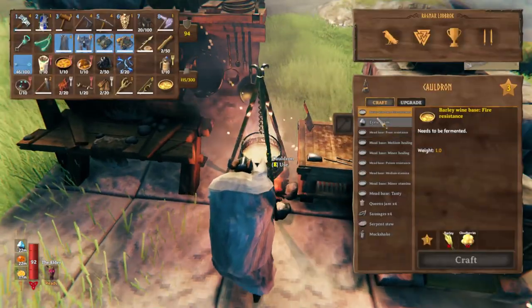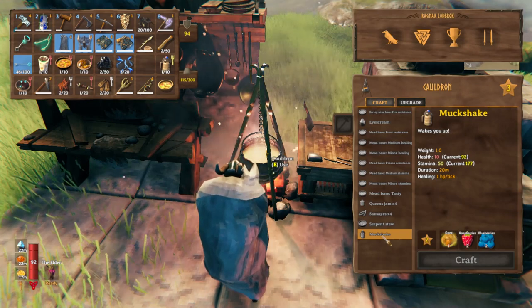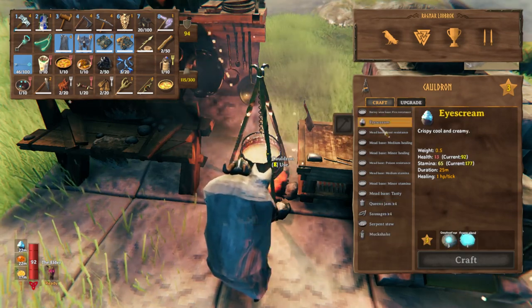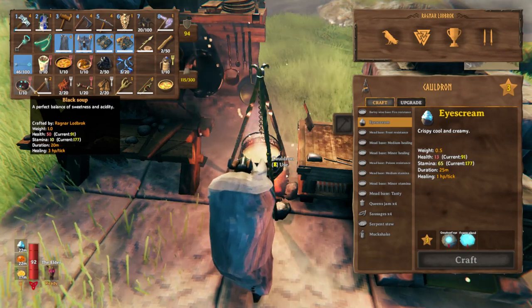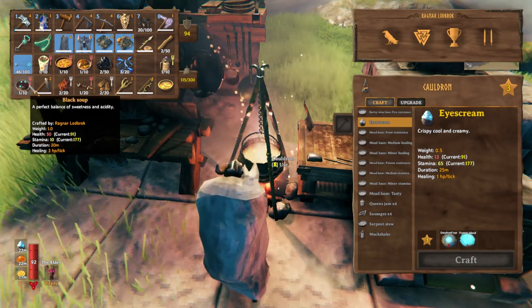You have a spice rack. You also have a butcher's bench — as you can see, you can go to this and actually start crafting some of the new items such as the muck snack. You've also got ice cream and a bunch of other ones such as black soup, boar jerky, wolf jerky, wolf skewer, and deer stew.